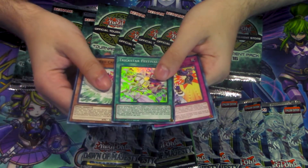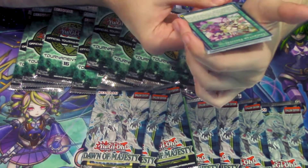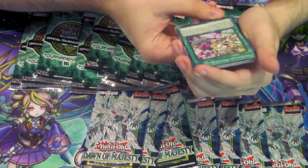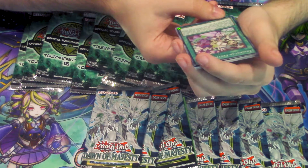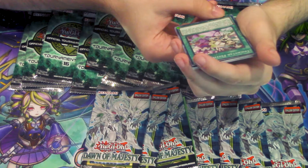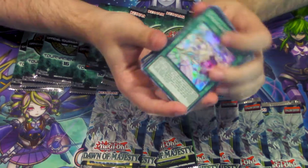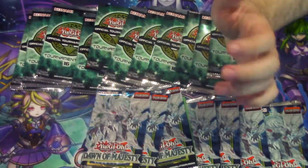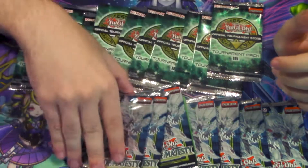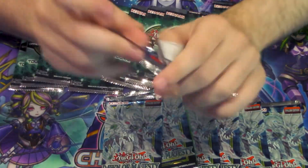Is that a Trickstar card? Trickstar Festival — special summon two Trickstar tokens. If a Trickstar monster you control is destroyed by a card effect, you can manage this card from your graveyard instead. You cannot normal summon or special summon monsters to reactivate this card except Trickstar monsters. This is actually not that bad of a card for them. I actually didn't know Trickstar support was in here. We'll open up one more just to get rid of one more super rare, then we can go back to OTS 16.